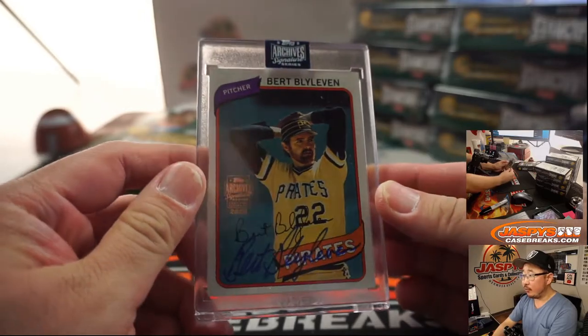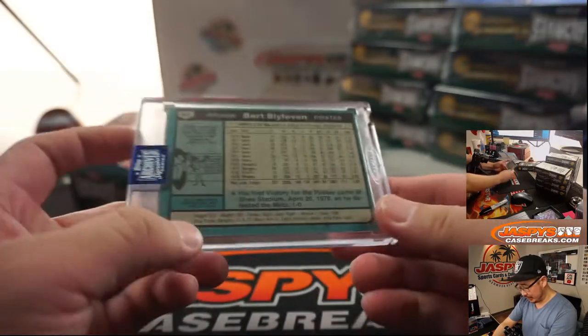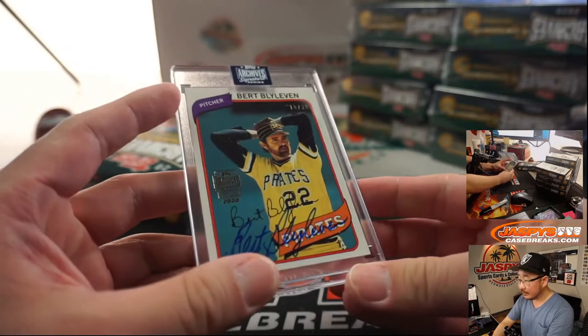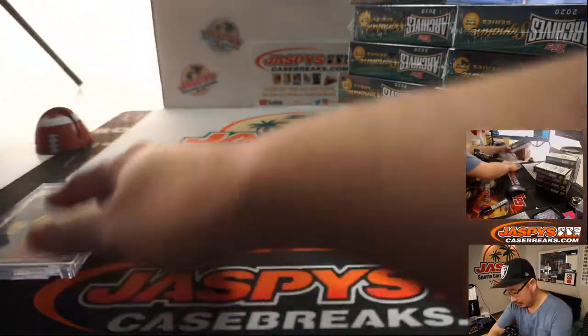All right, we've got Burt Blyleven — Pirates Edition, 10 out of 20. I do not remember Burt Blyleven in a Pirates edition — maybe towards the end or middle of his career. Burt goes to Jimmy. Jimmy gets Brant and Burt.